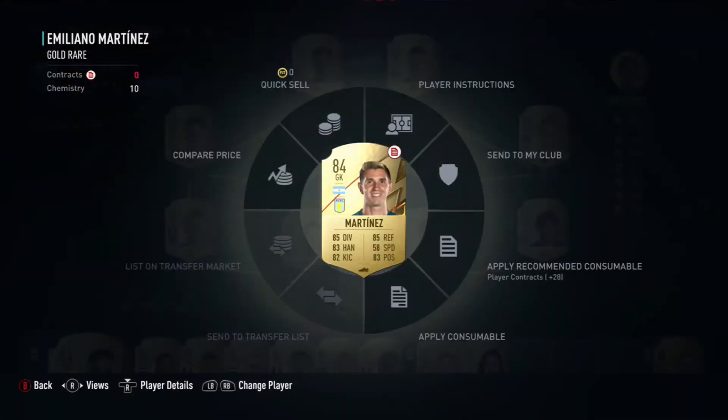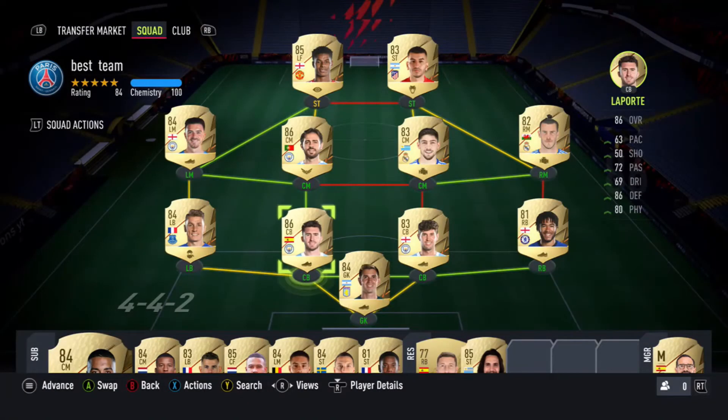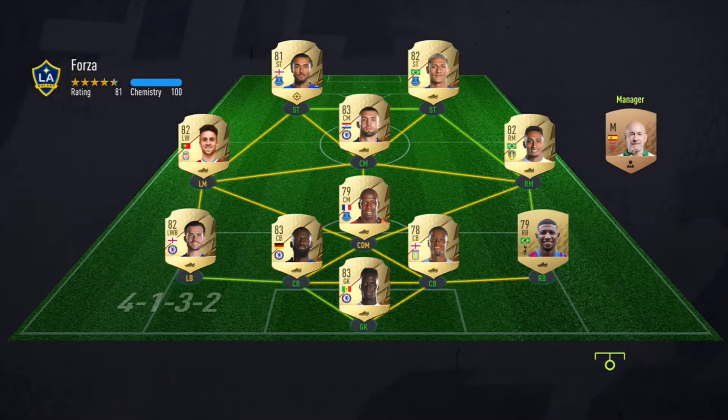This is the team we're rocking with. I have put Correa in, I've got Bale in instead, and Valverde. Rashford up top - 84-rated team. Let's jump straight into it. Our opponent's team has Rudiger, Mendy, Diego Jota, Rufina, Emerson. It's alright, it's not too bad - beatable. Let's go and try and win.